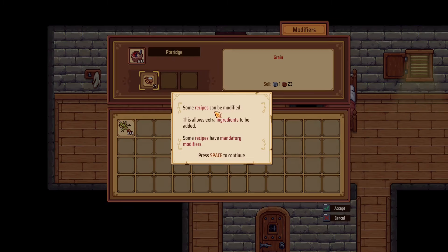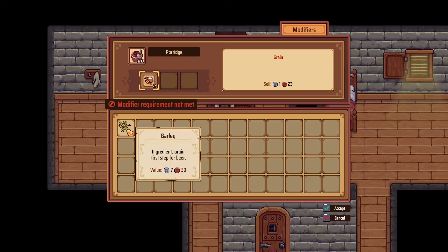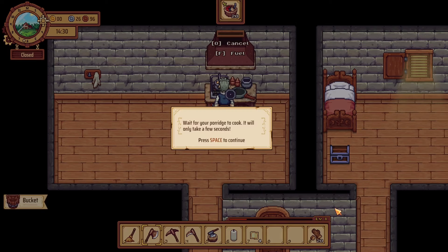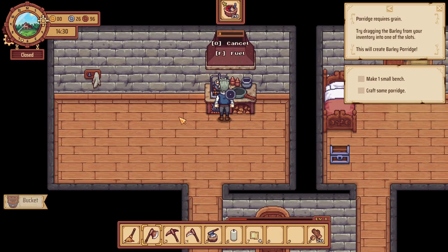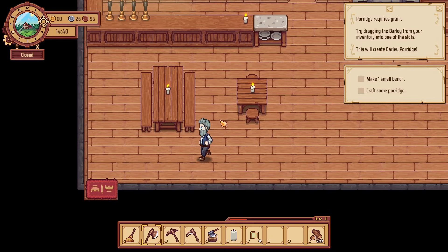This is your craft room. Let's make some porridge. We can make various recipes but we need the porridge. We need to fuel this thing up first — fuel is going to be an issue. Some recipes can be modified, allowing extra ingredients to be added; some recipes have mandatory modifiers. Porridge requires grain — try dragging the barley from your inventory into the slots, this will create barley porridge. Let's put that into there. Wait for the porridge to be cooked — another crafting station. Really cool game, I am digging this one.